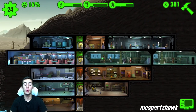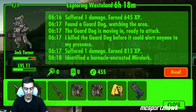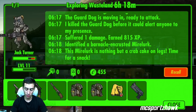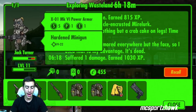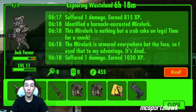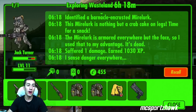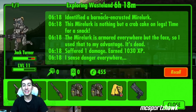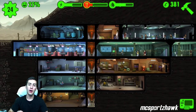Tip three: send your dwellers out and make sure they're well equipped. I have Jack Turner out on the run right now — he's level 11 and has picked up three weapons, including a really good enhanced scope weapon, plus 455 caps by himself. I've equipped him with a hearted minigun and powered armor giving him five strength. The key is sending them out with lots of armor and weapons, but don't keep them out too long because they will die eventually. He's six hours out, and when I recall him it'll take the same amount of time to get back. Let them gather stuff, then bring them back before they die.